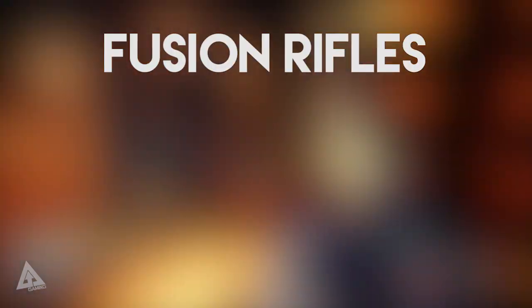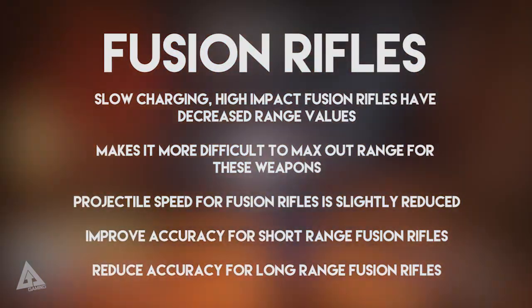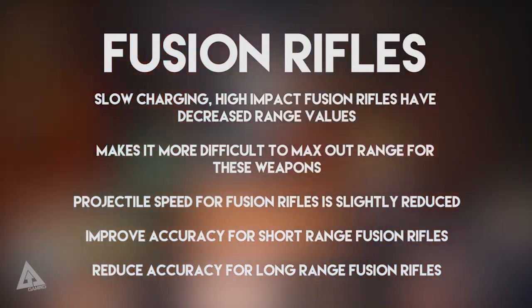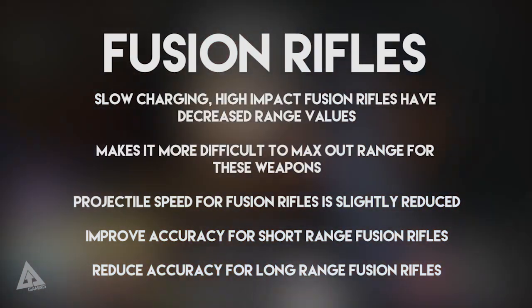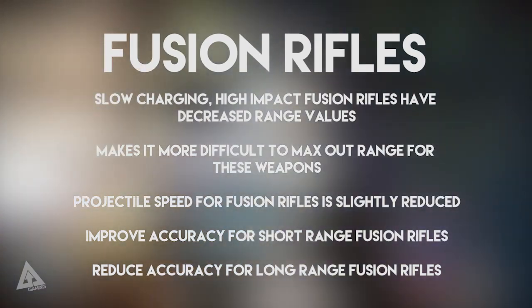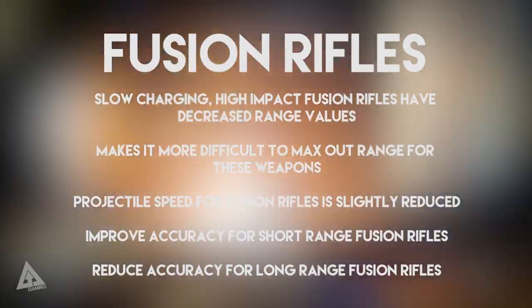Moving over to fusion rifles — slow charging, high impact fusion rifles will have decreased range values, and it will be more difficult to max out range for these weapons. Projectile speed for fusion rifles is slightly reduced, which emphasises the need to lead a target outside medium range. They will improve accuracy for short range fusion rifles and reduce accuracy for long range fusion rifles.